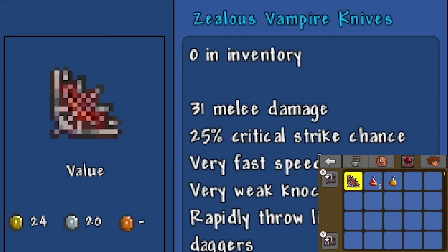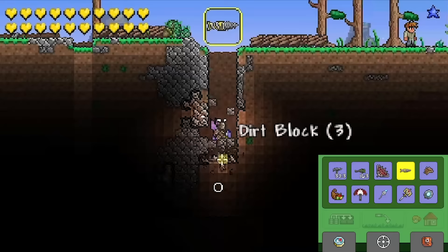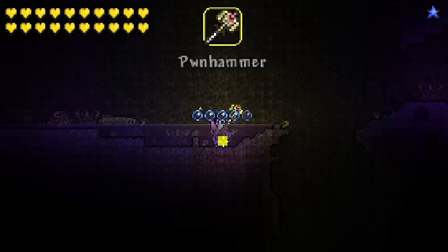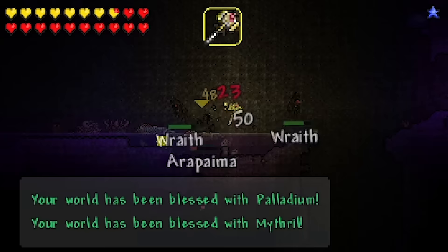We did get Crimson though, so I quickly got the Vampire Knives and Crystal Assassin armor before moving on. I'm cutting through all this so it may not seem that bad, but let me reiterate - every single time we want to check the ores, we have to first kill a Wall of Flesh because the altars cannot be destroyed until you do so. So we have to repeat this tedious process of going down to hell, grinding a voodoo demon, and killing Wall every time before we can check the ores.